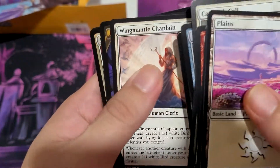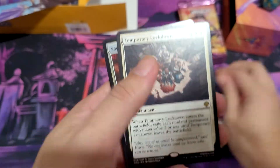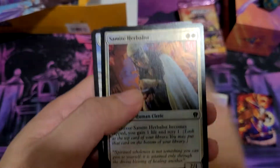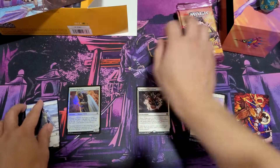Flight, Bio Chaplain, Rona. Temporary Lockdown — I did not get this in any of my boxes. That's good. Elas il-Kor, Rebelus, and a Knight token.